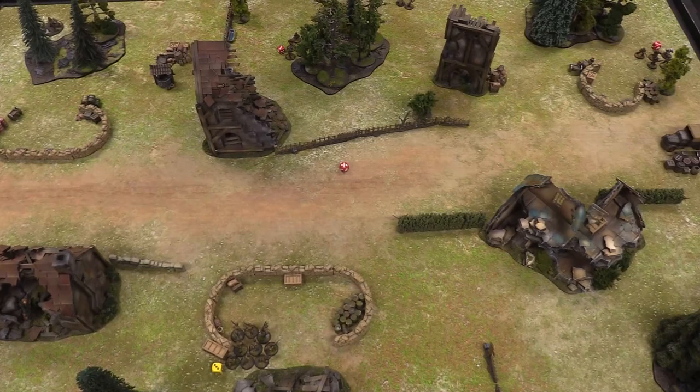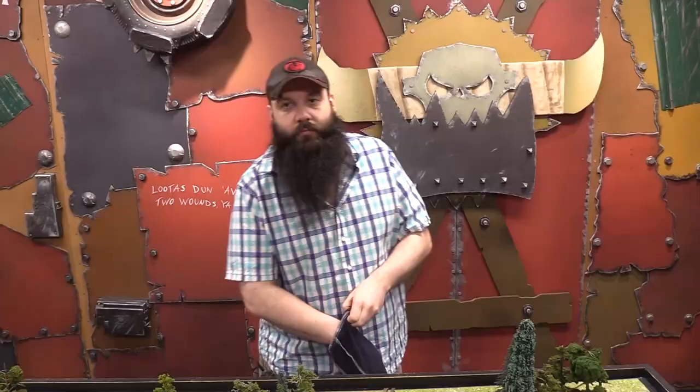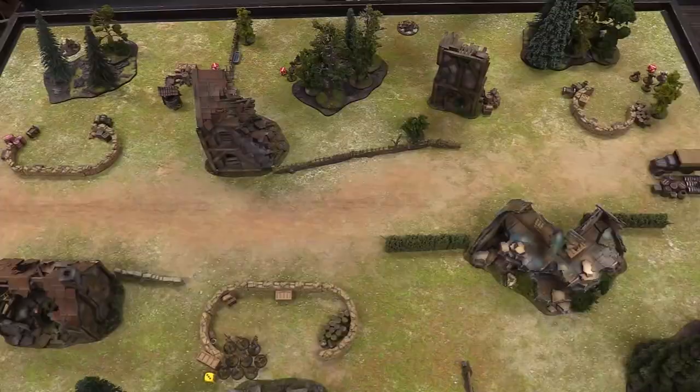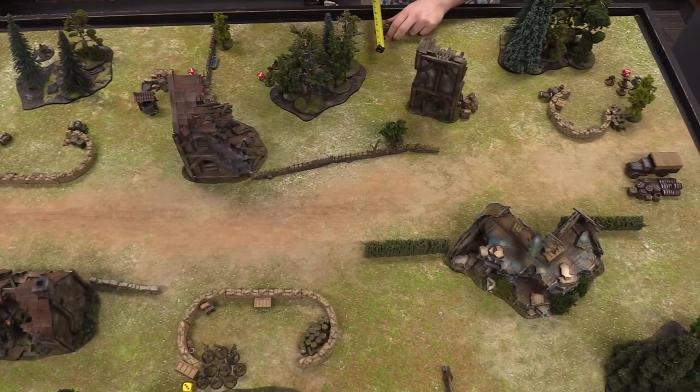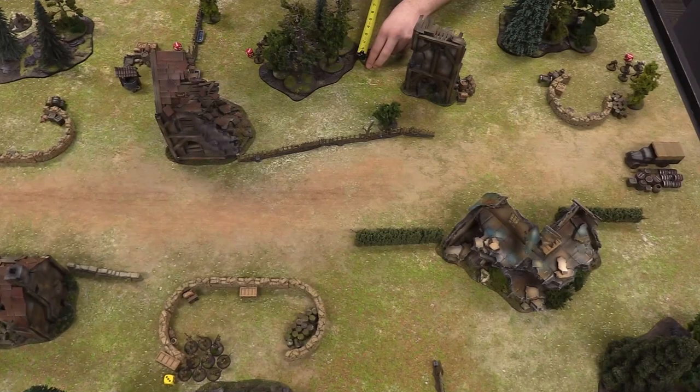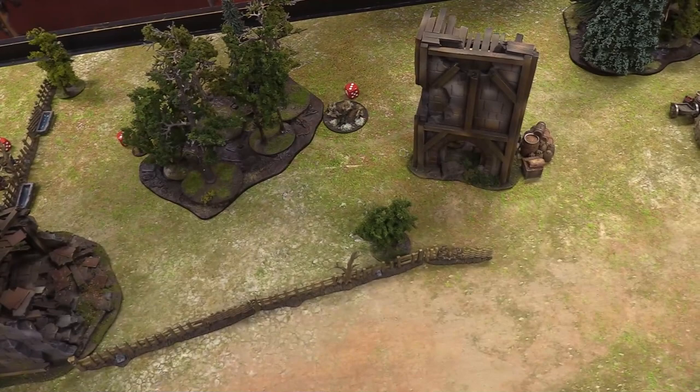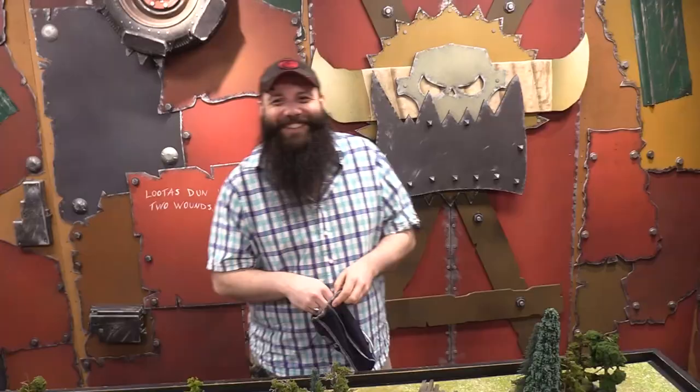Another Luca die. I'm activating my medium machine gun and moving it on table. Then another Luca die — I'm bringing on the first lieutenant with two men, issuing them a run into a central covered position to issue orders from.